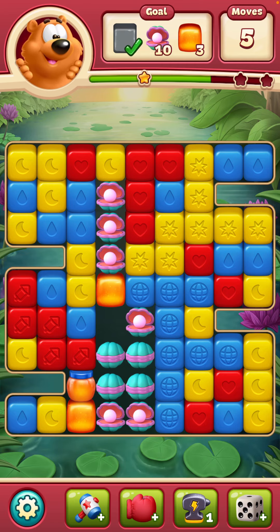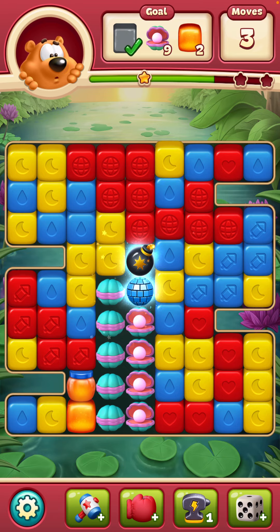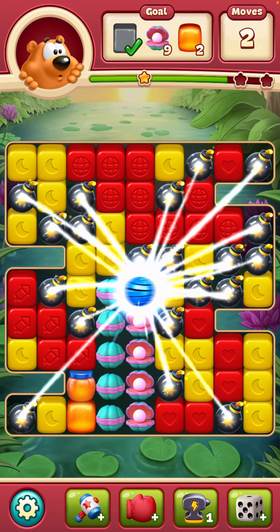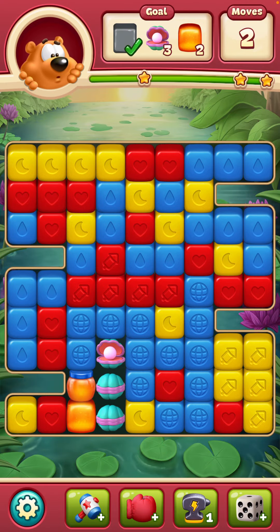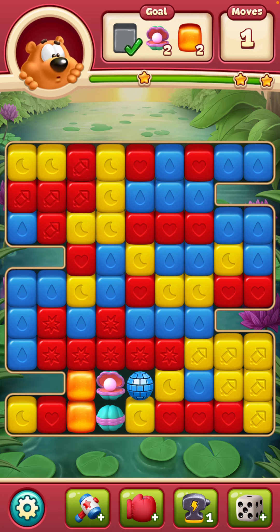Numbers dropping: 10, 10, 10, 15, 15, 16, 15, 15, 16, 16 — down to 2 moves. Then 23, 21, 21 — one move left.